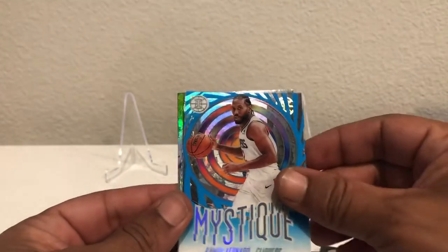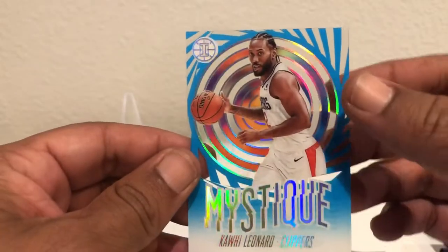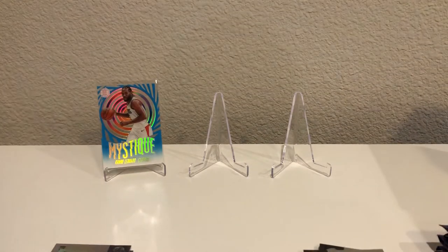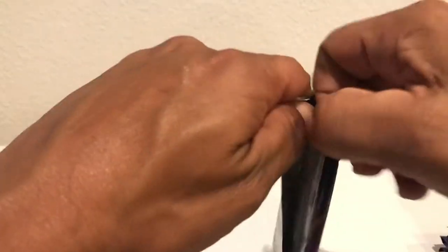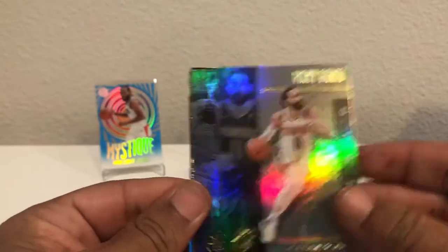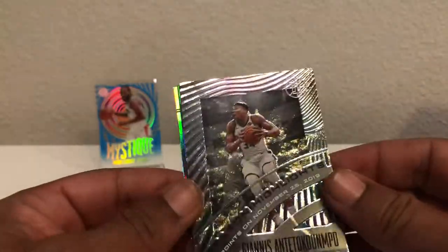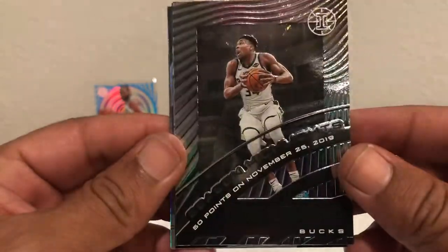Oh, we got an insert here — looks like maybe one of the Mystiques. We got a Mitchell Robinson, and it's a Mystique of Kawhi Leonard — very sweet card, not bad at all, we will take that. Next pack: Canard, Danny Green, who actually played pretty decent defense yesterday, and Tremont Waters. Another pack opens up easily — Rubio, Vujovic, and a nice Giannis Season Highlights card: 50 points on November 25th, 2019. That is a sweet card. Nice job Giannis — he's a beast.